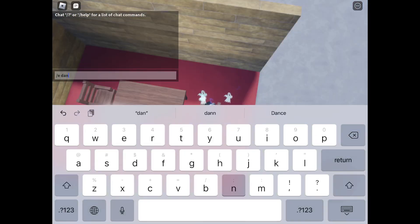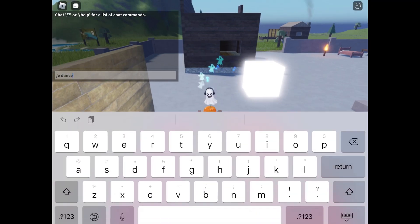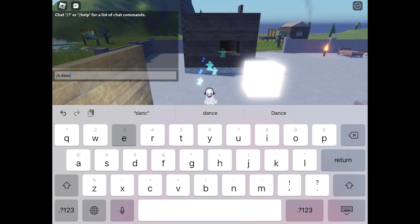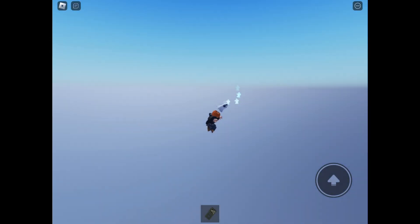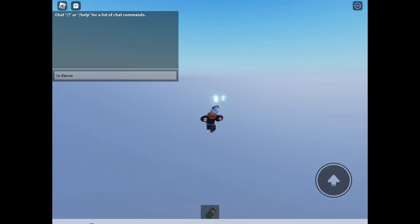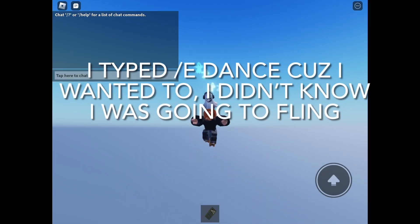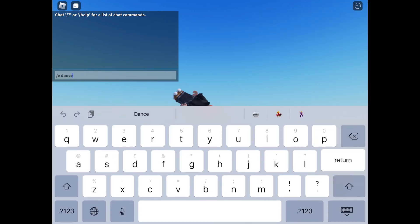Yeah, slashy dance doesn't work while you're sitting — you're just stable, not like the water where you move a little for a millisecond. And here's the picture on the teleporter — I don't know what it is. And yeah, you can't do it in the sky — you're stable but you move, but you already do that.